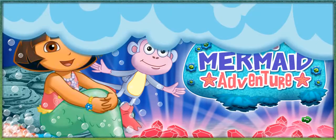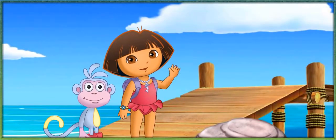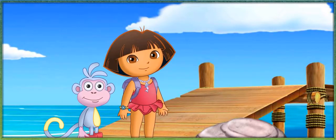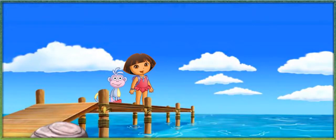Hey! Hola, soy Dora! Boots and I are on our way to meet my friend Maribel the Mermaid so we can help her get home to Mermaid Cove. But to swim underwater all the way to Mermaid Cove with Maribel, we'll have to use my magic mermaid necklace to transform into Dora the Mermaid and Boots the Sea Monkey!